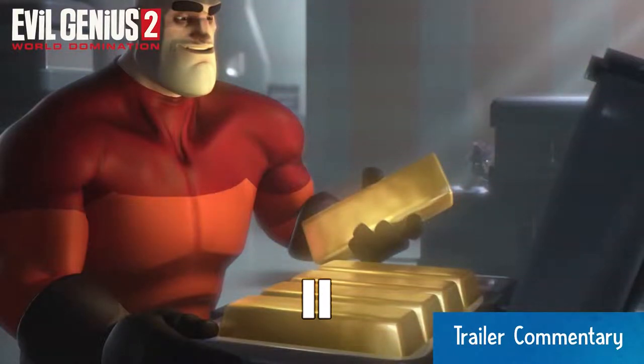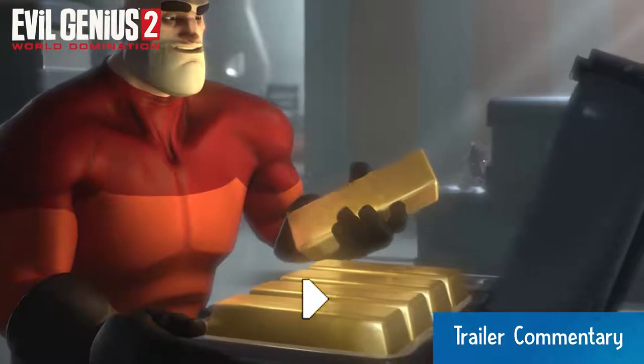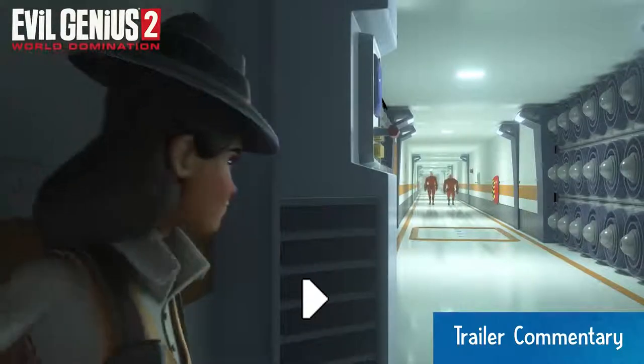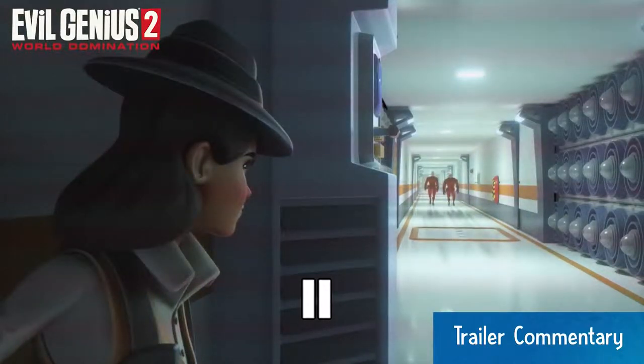Then we get our first glimpse of one of the forces of justice agents — this is an investigator agent. Investigators' role in assaulting your lair is ultimately to find targets. They're masters of stealth, able to get into your lair without being detected, sneak around, and pick out things they should send specialists in for. Whilst investigators rely mostly on stealth they are capable of defending themselves in a fight. The most damaging thing they can do is find out what you're doing and report back to get stronger, more specialist agent types sent your way.